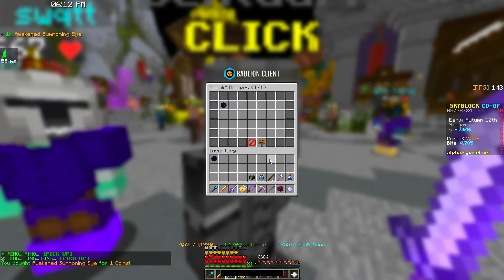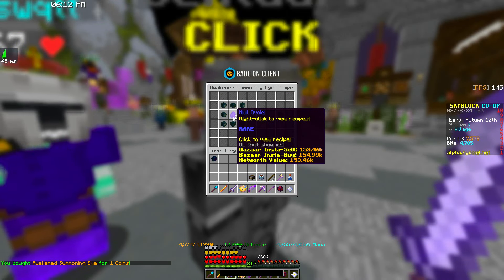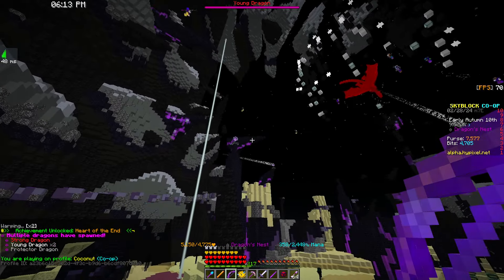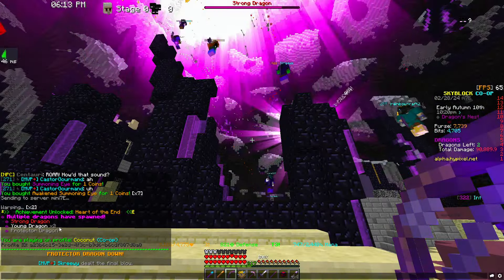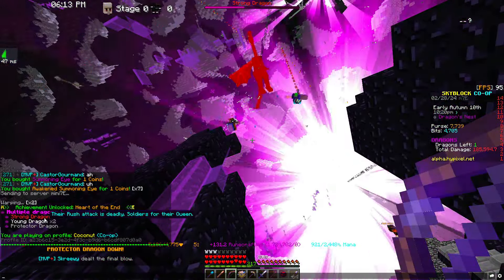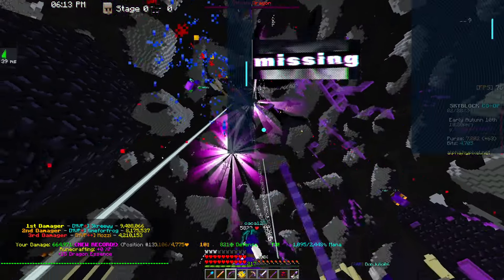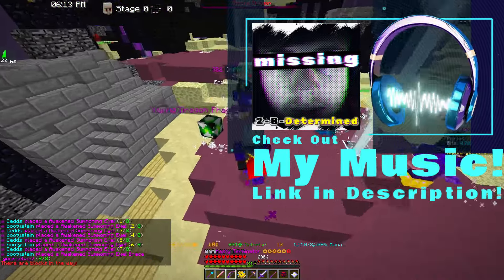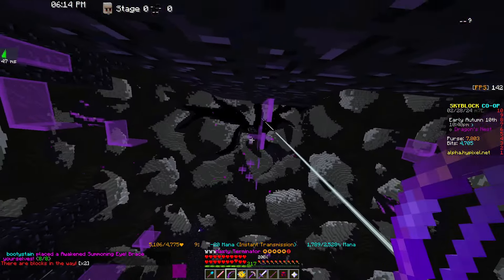Let's start off with the Awakened Summoning Eye. If we look at the recipe, you can see it requires 8 regular Summoning Eyes and 2 Null Ovoids. And if we warp over to the end, you can see that whenever these are placed, it spawns 3 Dragons - and it'll say in the chat what kind of Dragons it spawned. So this one actually spawned 4 Dragons: a Strong Dragon, a Young Dragon, actually 2 Young Dragons, and a Protector Dragon. After they've all been downed, all the loot will spawn in one location. So we got Wise Frags, Young Frags, and Strong Frags.